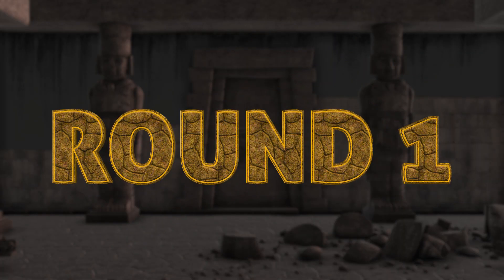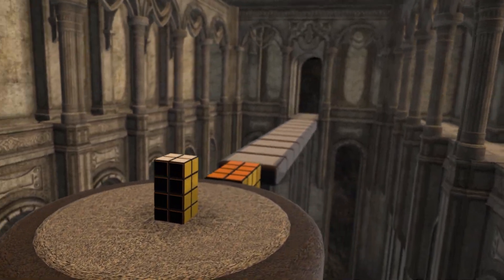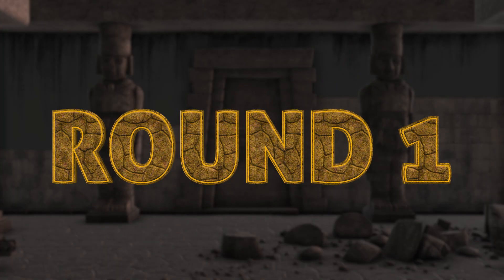Round one is the Rubik's Tower test. The boys have to solve two Rubik's Towers to get across the temple floor. Whoever falls behind might struggle to find a strong foothold in the competition. Round one, go!